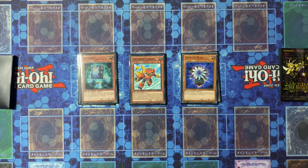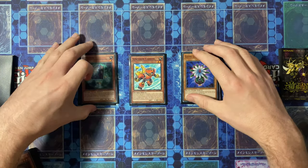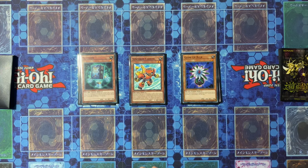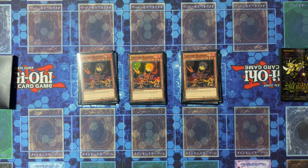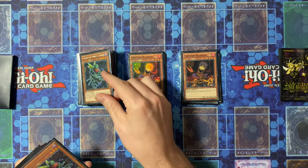These are just general extenders as well — if you draw one you can use the other. Next off we have the first of our engines which is the Plant Engine, with three Lone Fire Blossom.